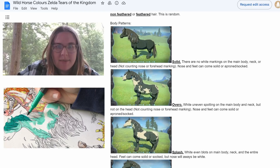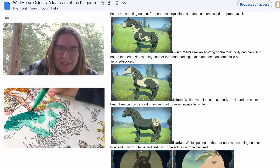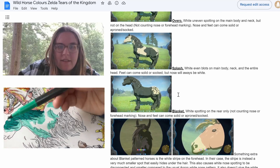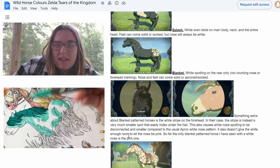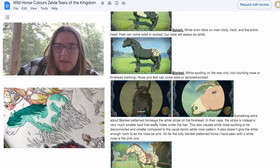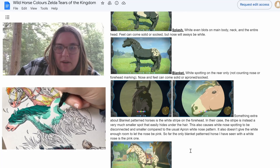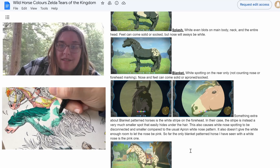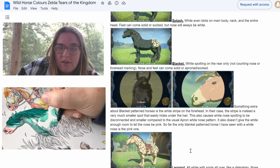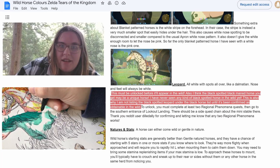Body patterns come in solid, speckled, and splash with blotches all over. There's also blanket pattern. For blanket-patterned horses, the white stripe on the forehead is instead a much smaller spot that easily hides under the hair, and it causes white nose spotting to be disconnected and smaller compared to the usual apron pattern. It also doesn't give enough room for the nose to turn pink.